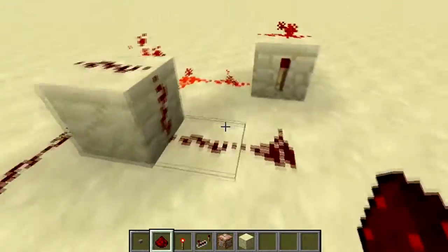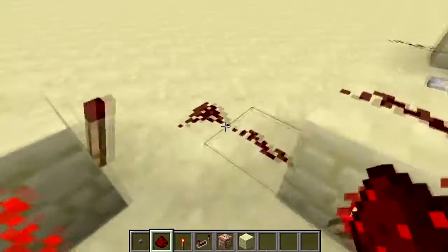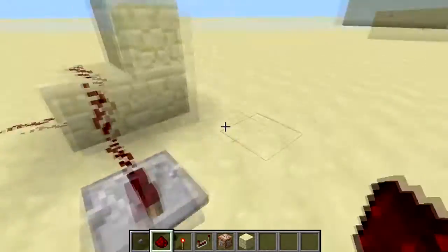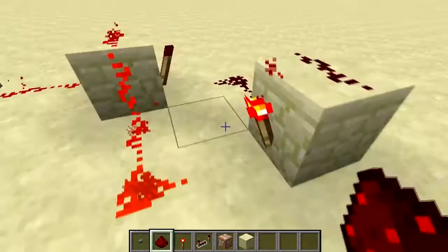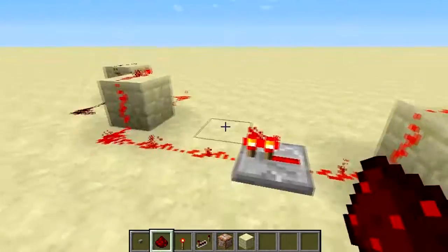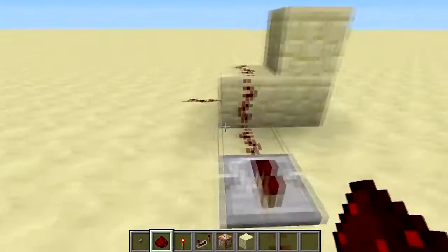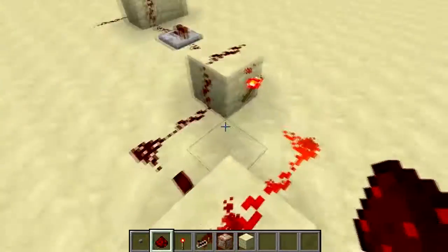Otherwise this would be useless, because we need the power to come up here and turn this torch off so it toggles. The button flicks and then it locks that redstone signal no matter how much you press the button anymore. That's pretty much how it works — to deactivate it, just destroy that. Moving on.